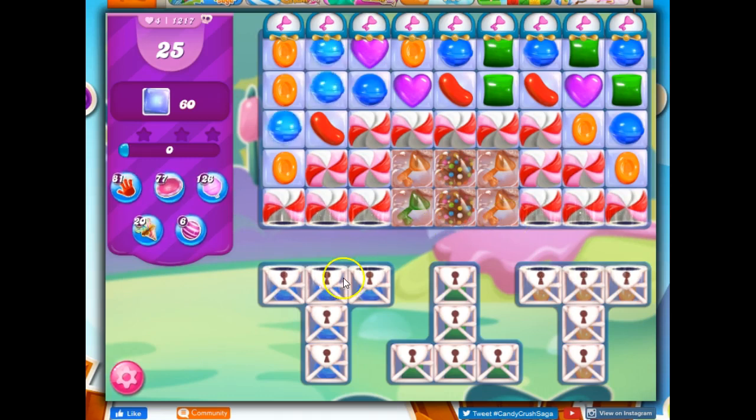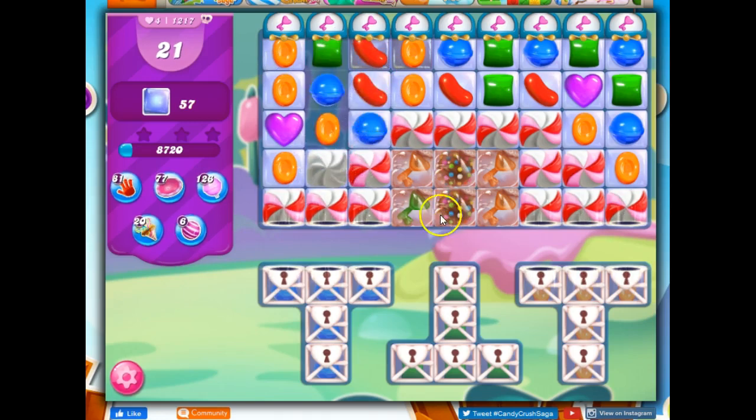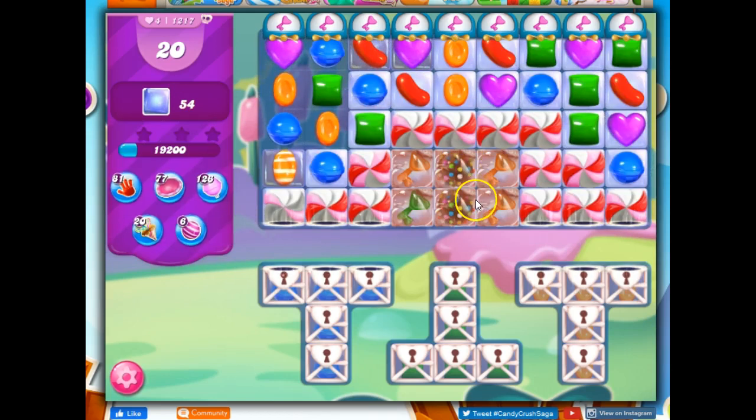I need to collect some sugar keys to get that done, and if I need more, I can also get some from up here. I've got a couple of color bombs on the board — they're inaccessible right now. If I could open those two at the same time and use them together, that would be a huge benefit — a color bomb, color bomb combo — though it's not likely to happen.